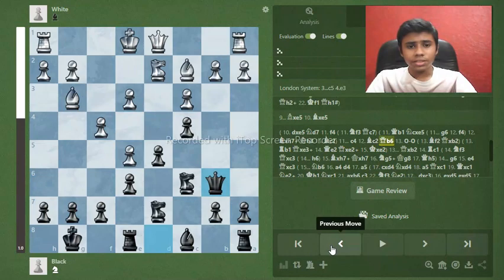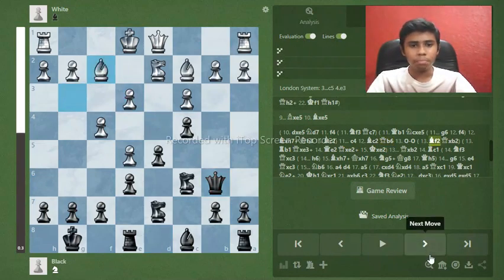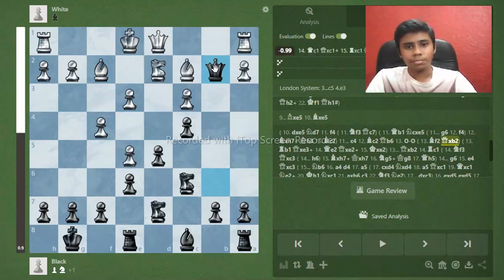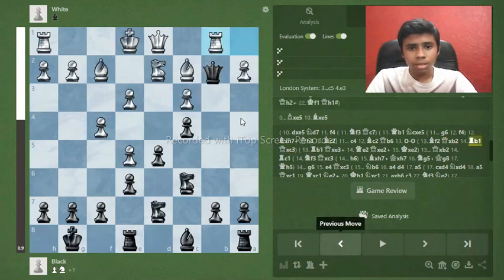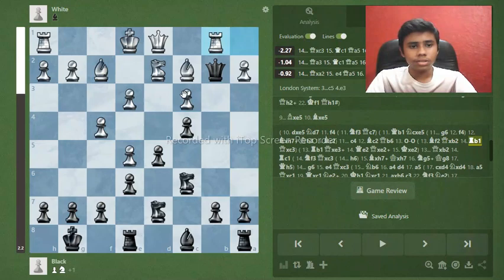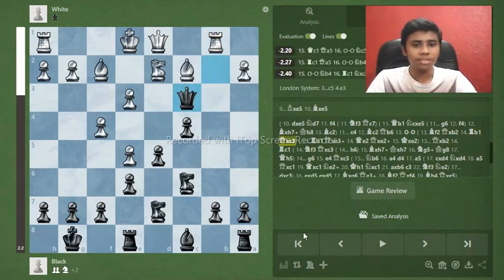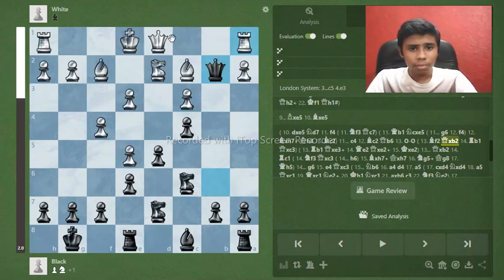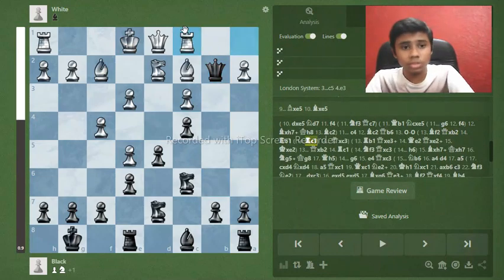If white defends e3 with bishop f2, we take the b2 pawn — black is just better. If white plays rook c1, that's a tricky trap: if you take the c3 pawn, boom, you lose your king.